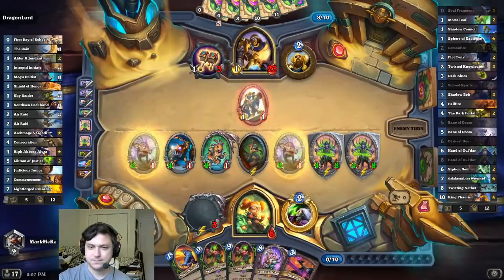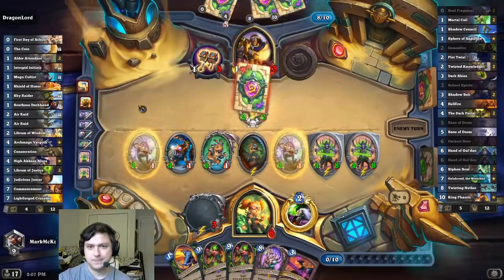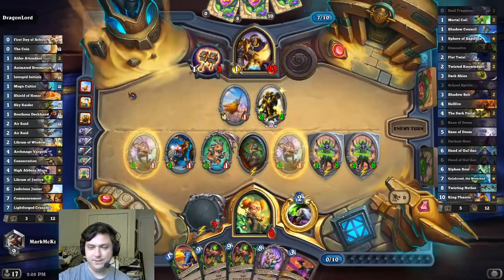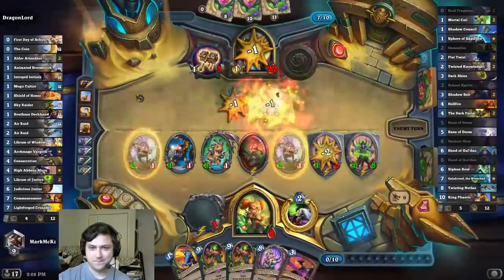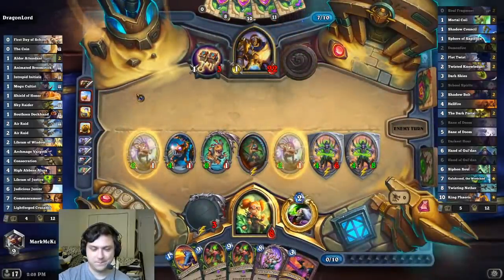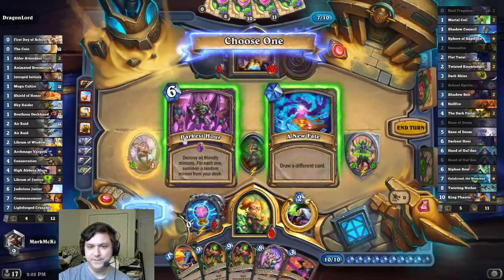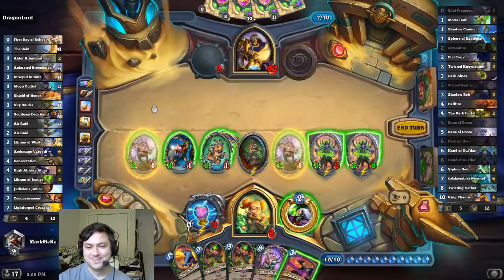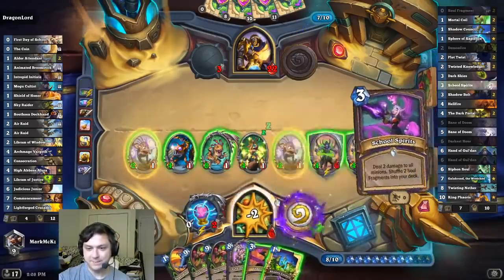Reporting for duty. There's Libram. Wow, random room — not very useful here. Turns out, that was a mistake. Should we play Darkest Hour guy? Should we give him a chance? Oh, that's a bug. I mean, this is a really good demon hand, but it has to be changed.